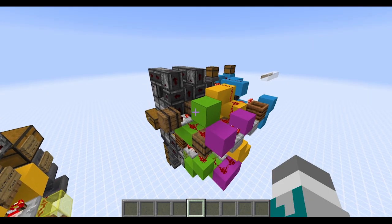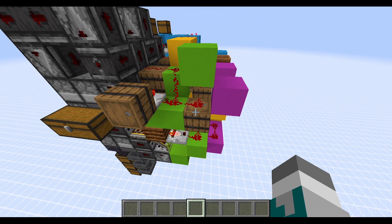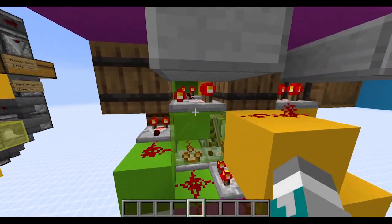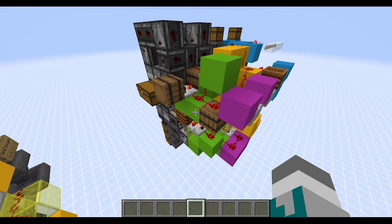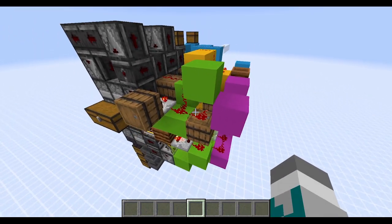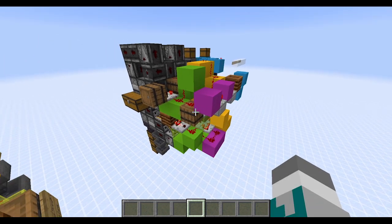Like version 4.1, every single redstone dust here will only ever change by a single signal strength, and this reduces heavily on the amount of block updates that each redstone dust will actually end up causing. This is because the primary comparators that change the redstone dust signal strength — this comparator here and this comparator here — are both in subtract mode.